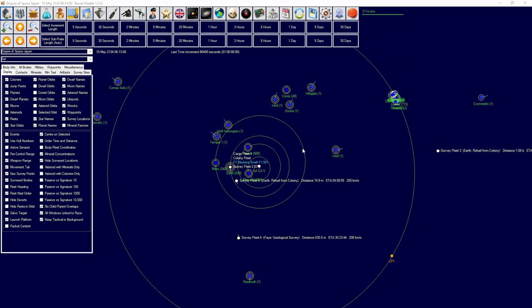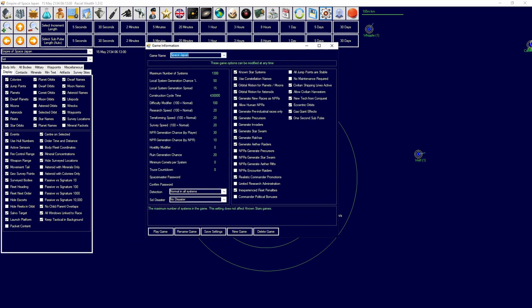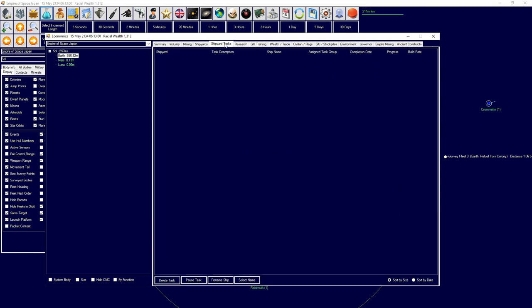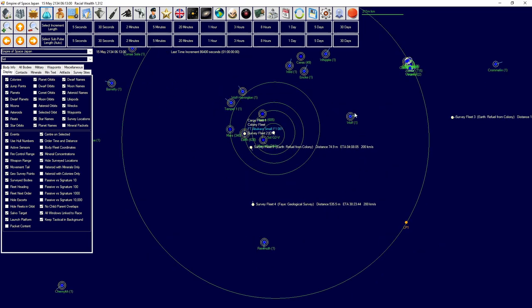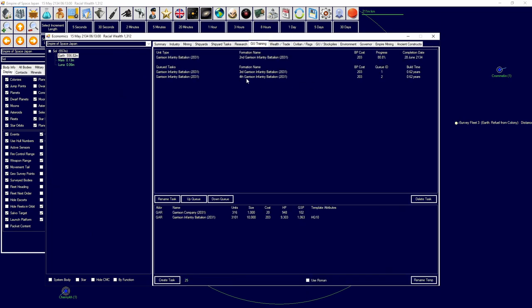Hello and welcome to Episode 2 of Uncut 2.0. We'll be continuing where we last left off as the space empire of Japan. I did notice — and some of you did as well — that we had some issues with settings. I've now fixed those, so our research speed and survey speed are all at the correct levels. I also turned asteroids off so it's easier to see where things are.